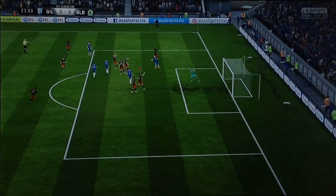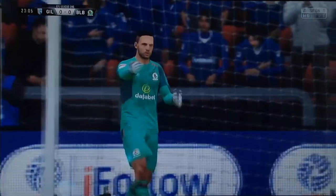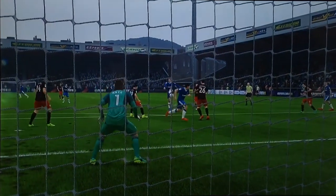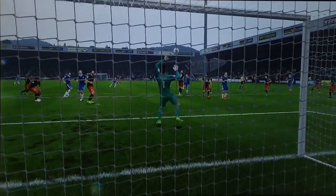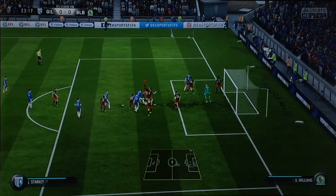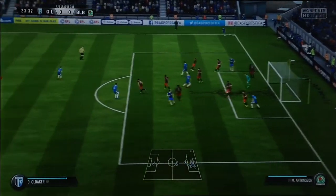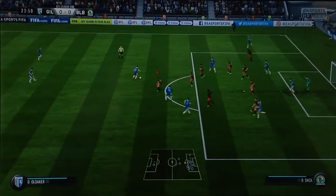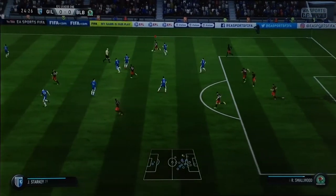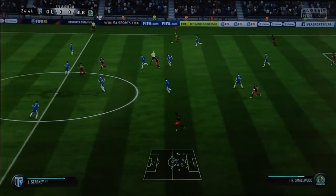Bingham strikes — brilliant save there from David Rea. He just sticks out a hand, stops the ball in its tracks and puts it out for a corner kick. It was a very good effort. Straight out, Rea just puts up his left hand, pats it out for a corner kick. It's a Gillingham corner which Starkey will take. He puts it low and we've passed it straight to their player, but there's a great interception from Richie Smallwood and their attack is squandered.